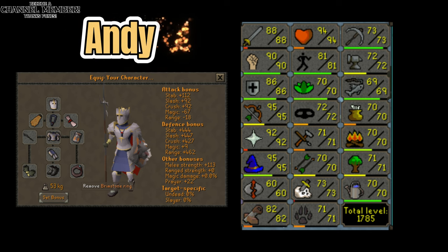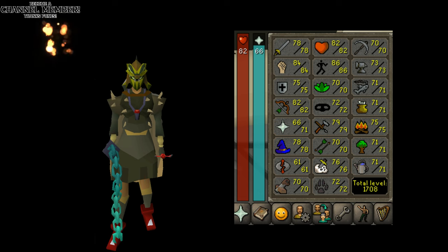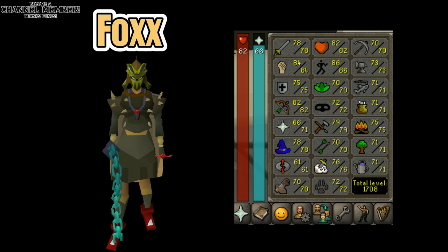My partner's stats: total level 1785 with 88 Attack, 90 Strength, 86 Defence, 95 Ranged, and 94 Hitpoints. My stats: total level 1708 with 78 Attack, 84 Strength, 75 Defence, 82 Ranged, 71 Prayer, and 82 Hitpoints.